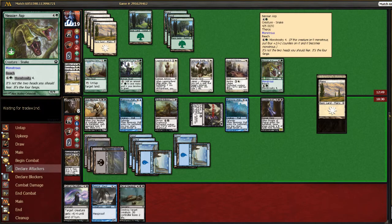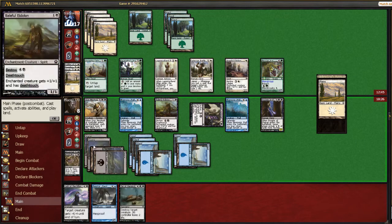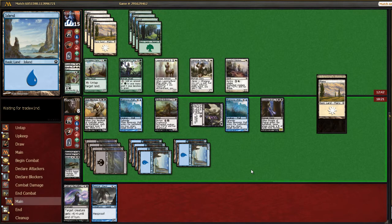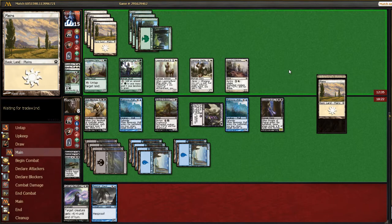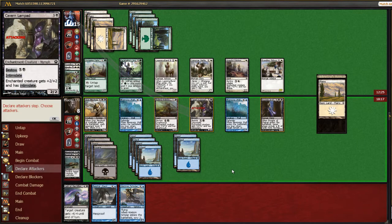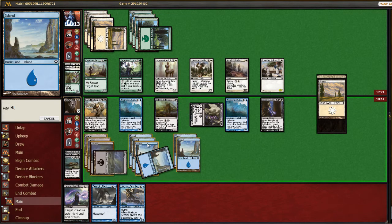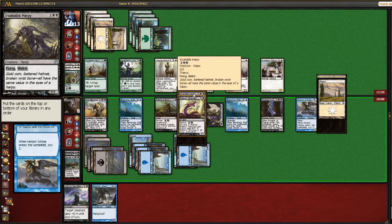I'm trying to think if there are any tricks or anything that gives trample. It's probably worth it just to kill this, especially since he's in complete top-deck mode. He's complaining in chat — don't care. I think he's just mad at how awesome my deck is. So now we have a clock. Scry 2.